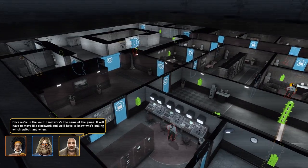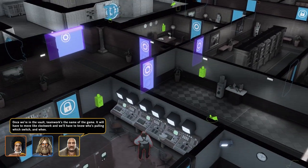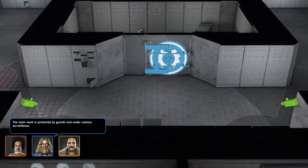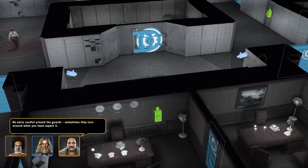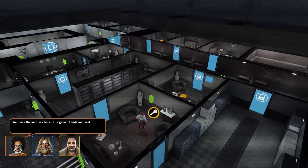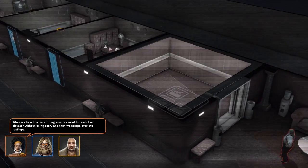Once we're in the vault, teamwork's the name of the game. It will have to move like clockwork, and we'll have to know who's pulling which switch and when. The main vault is protected by guards and under camera surveillance. Be extra careful around the guards — sometimes they turn around when you least expect it. We'll use the archives for a little game of hide and seek. When we have the circuit diagrams, we need to reach the elevator without being seen, and then we escape over the rooftops.